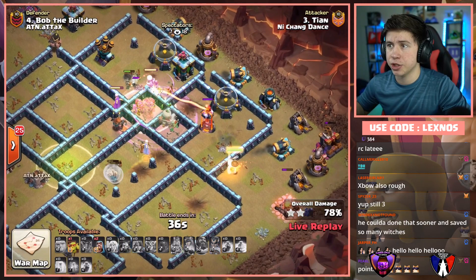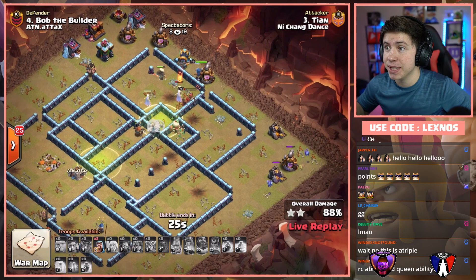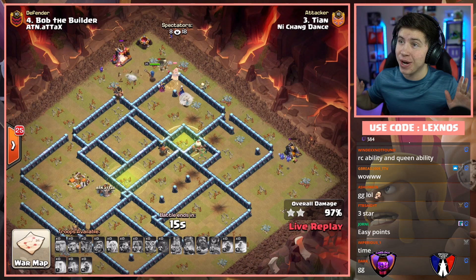Holy — Super Witches are insane. He's got Minions and a Sneaky Goblin at three o'clock, 24 seconds to go. Wizards to drop. A big boy tanking the last Archer Tower with the Royal Champion at full health. Even though it looked a little sketchy at the beginning, Tian from Nishang Dance was still able to get it done. There's a triple on the board to start off the match.